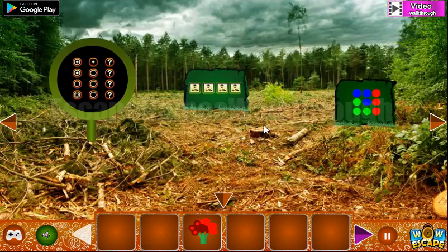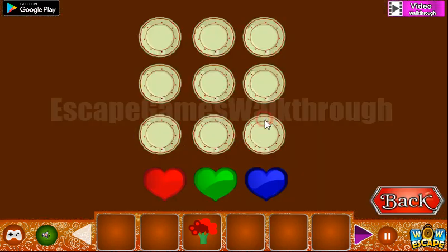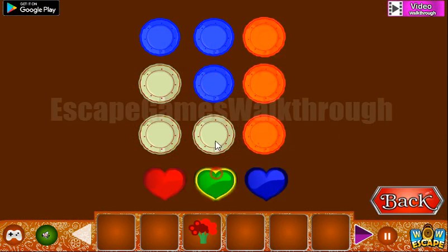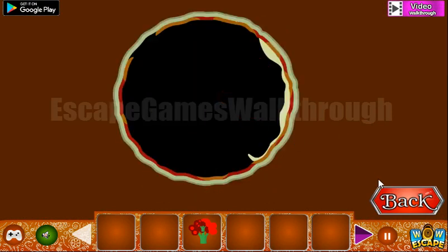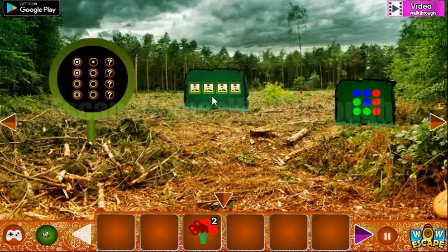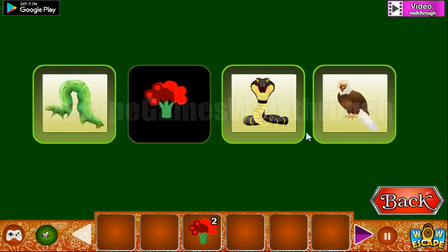Going in — here's the first pattern of colored circles, and we need to draw them: blue, red, and green. Another tree. Now here's a set of different animals, so caterpillar, frog — we need to set it here: caterpillar, frog, snake, bird, and eagle.